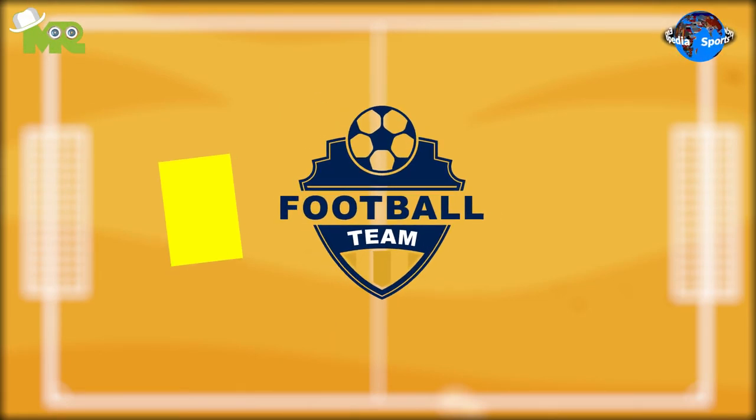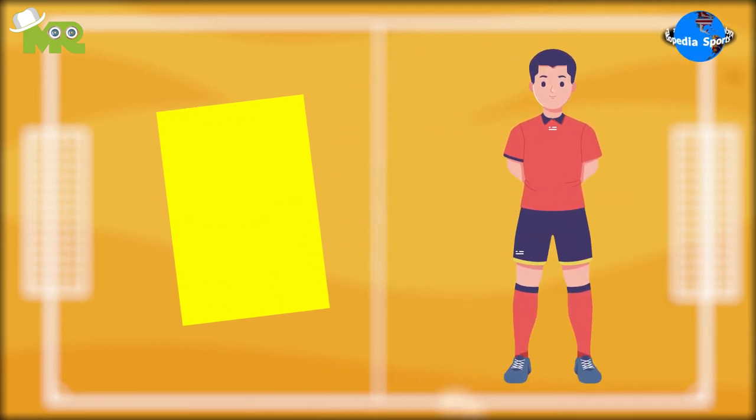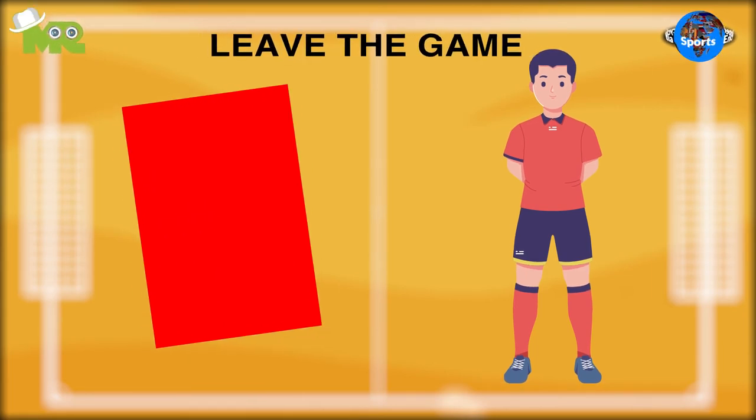Like regular football, yellow and red cards are issued to the players. In case of a yellow card, the player must leave the pitch for two minutes. In case of a red card, the player is asked to leave the game for its entirety.